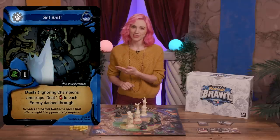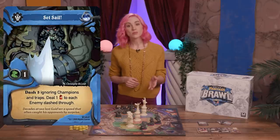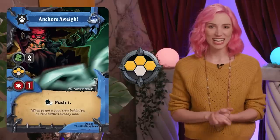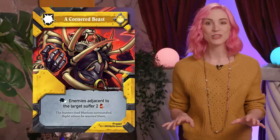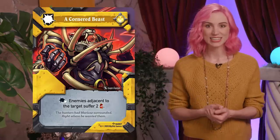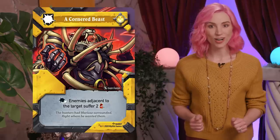Skill cards, denoted by that skill icon on the top left, can be used by a champion to move and use a special skill. The champion may move and then choose whether or not to use the skill. Many skill cards have a targeting icon denoting the range of effect for the ability. Reaction cards can be played on an opponent's turn in reaction to one of your champions being attacked. Players can only react to an attack action and they can only use one reaction card per attack.